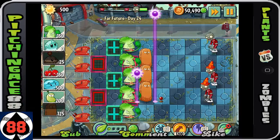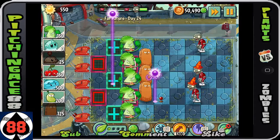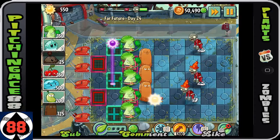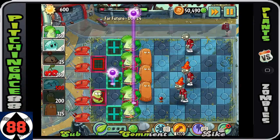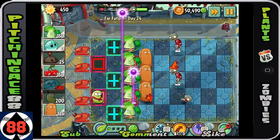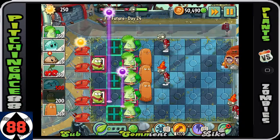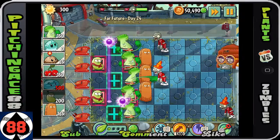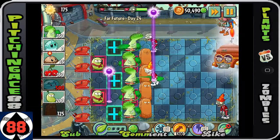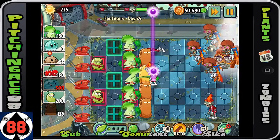We have 500 sun here, so we could technically plant a Winter Melon. But the Tall Nut is coming up to plant another one, so we really want to do that first. Plus, we want to put down our Laser Beam guys, especially on that second-from-the-top row, because that guy is just going to keep producing more and more zombies, which are going to be really problematic early on.